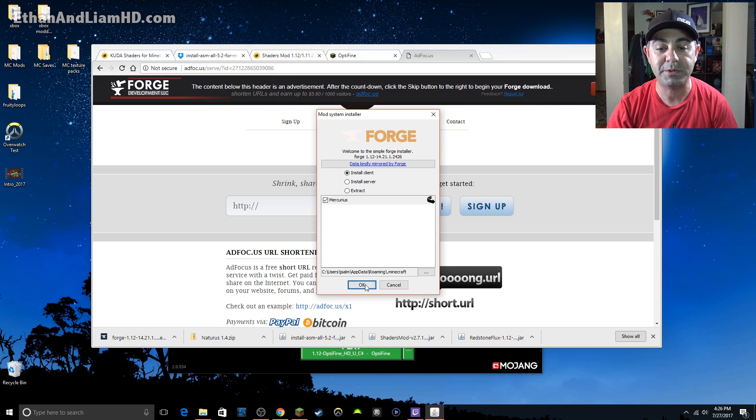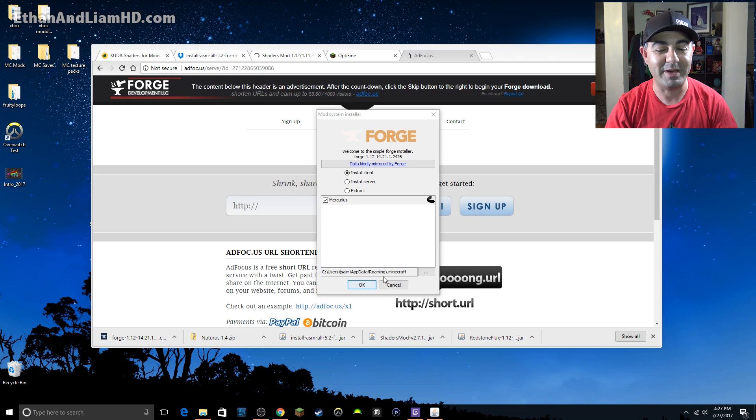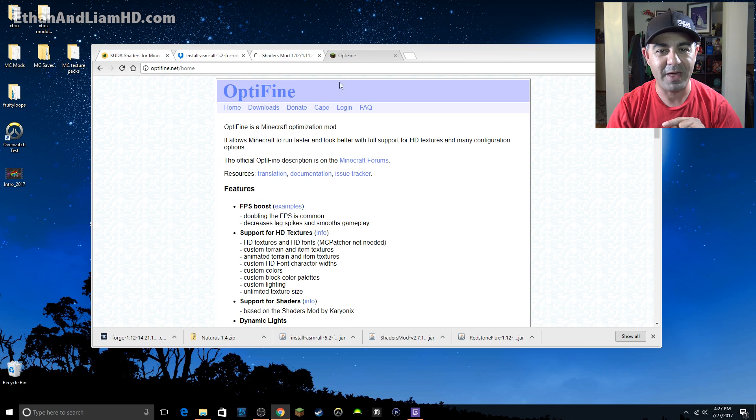It's going to pop up the little Forge installer. The checkbox to 'Install the client' is fine — just click OK. I'm not going to do it because I already have Forge installed. If it gives you a warning message, make sure Minecraft is shut down before you install it. After you close Minecraft, click OK. Now you have Forge installed — close out that window. Now we need OptiFine.